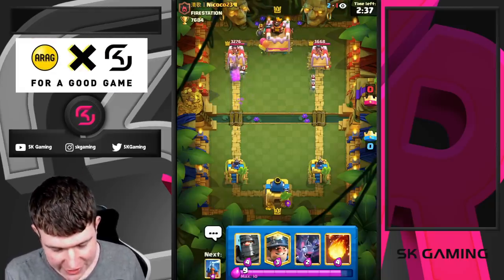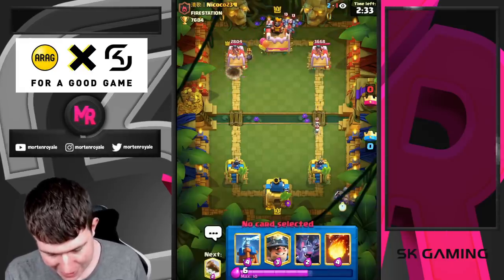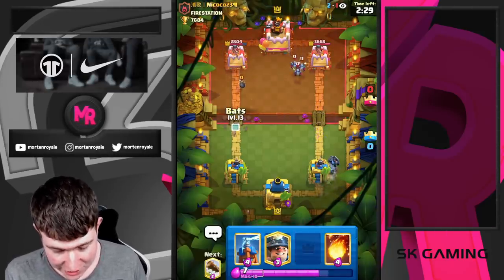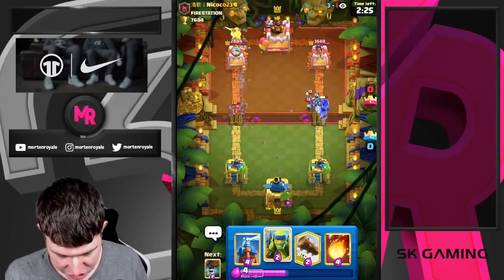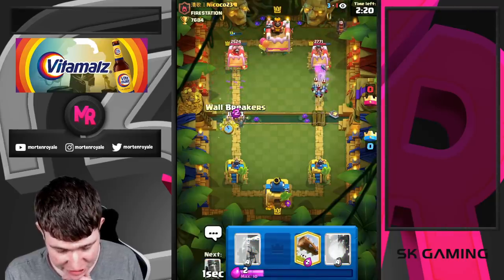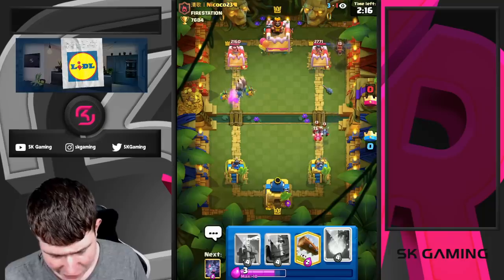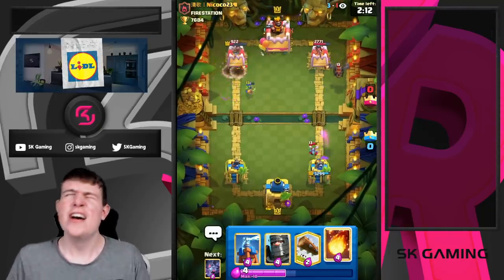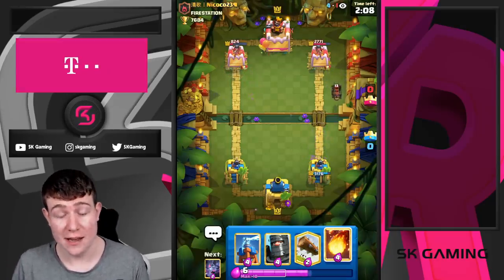So we go for the wall breaker at the bridge. He might have lava hound so I'm just going for darkness on the right side. Great minions prediction if you can call it like that, but we're just gonna bats here and we just go for a miner like this to give the pressure on both sides. The darkness connects if he's not gonna do anything against it, so he's gonna take the arrows here. Minions are kind of annoying because they're really good against bats, so I don't really want to fireball the minions because it's a minus one elixir trade.